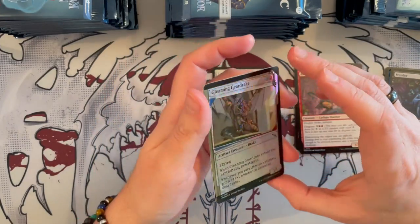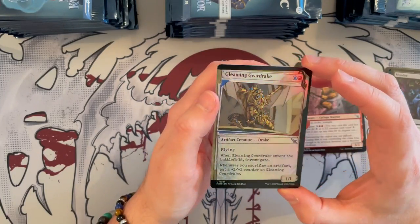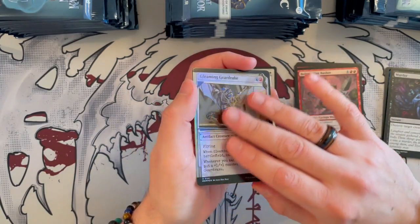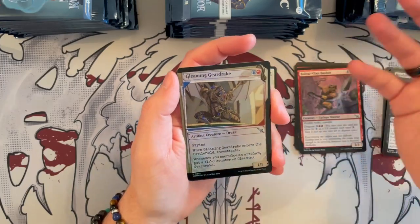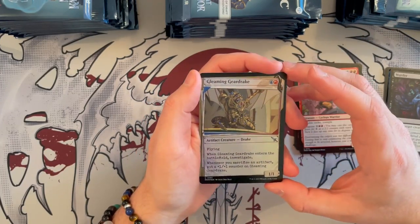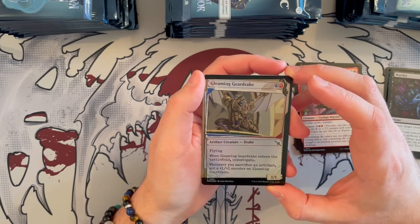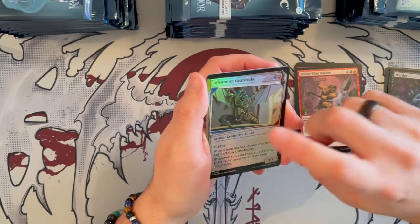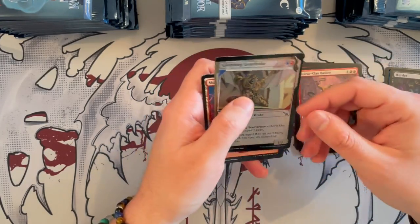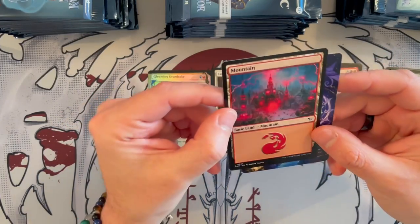Now we're getting to see some of the dossier or file showcase versions — very nice, very beautiful, and very striking in foil. This is a Gleaming Gear Drake, it's a 1/1 that costs Izzet. It's an artifact creature with flying; when it enters the battlefield, you investigate. And whenever you sacrifice an artifact, you put a +1/+1 counter on it. Very, very strong for this color combination because Izzet does exactly that. And then we get a Mountain.